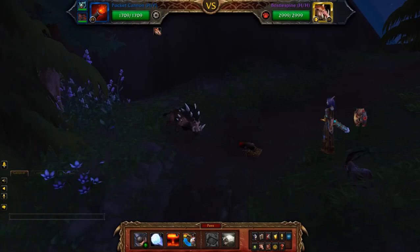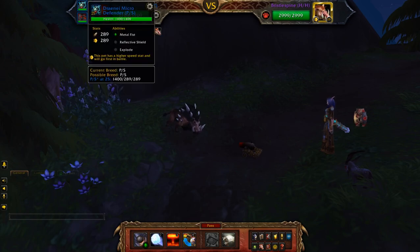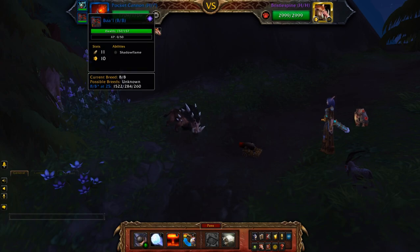This will be my power leveling guide for Bristle Spine. In the first slot I have the Pocket Cannon with Cannon Shot, Frost Shot, and Explode. The second slot will be my Draeneye Micro Defender with Metal Fist, Reflective Shield, and Explode. And the third will be my leveling pet.